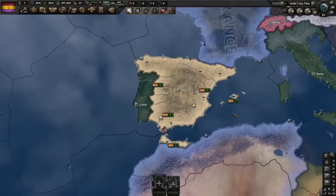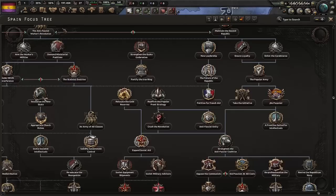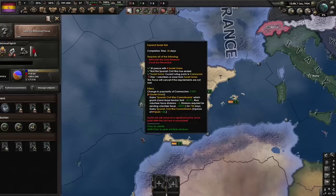Hello everybody, Bubble Possessed here and welcome back to Hearts of Iron 4. In today's video we're going to be playing as Spain attempting to answer the question of what's the point of expanding Soviet aid. So let's get started.